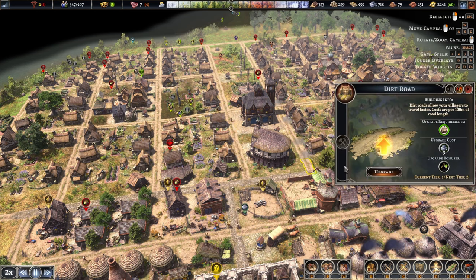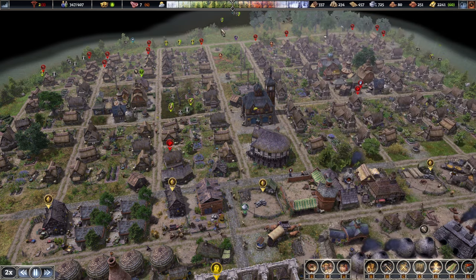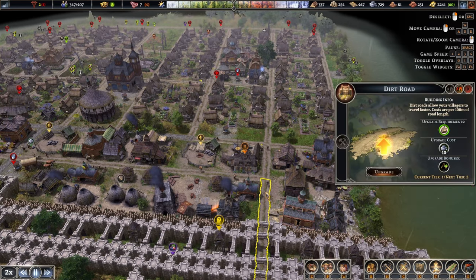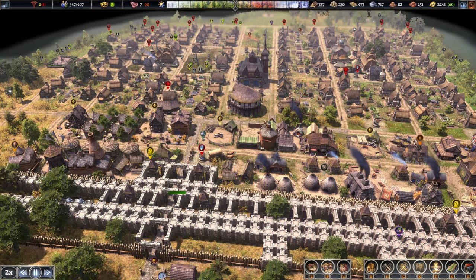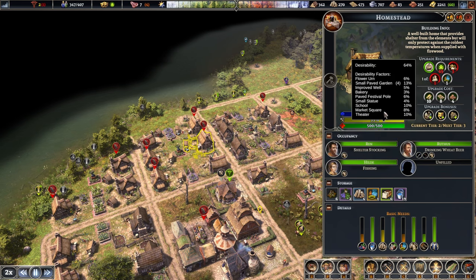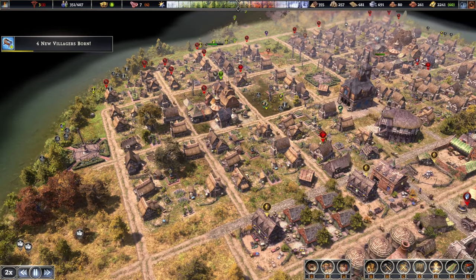We're just going to try and upgrade some of the key roads. And since you are one of the entrance roads as well, it might be worth upgrading you. Now I wonder if when they complain about the rats, is that going to affect the desirability quite a bit? It does not say here. I guess the only downside is that they will eat some of the food stored over there.